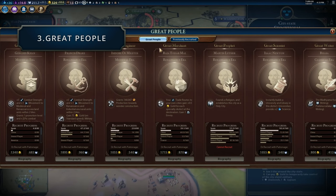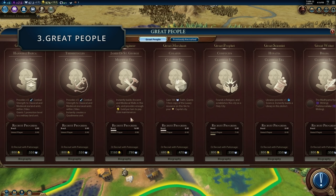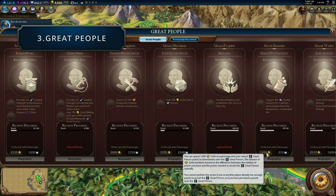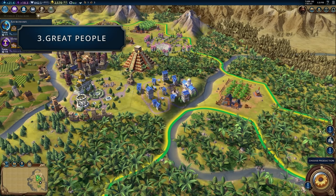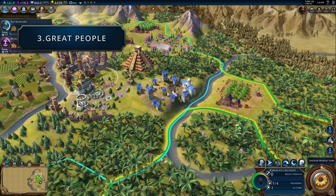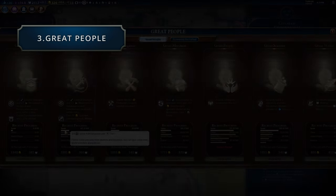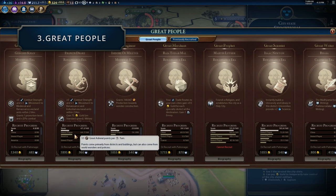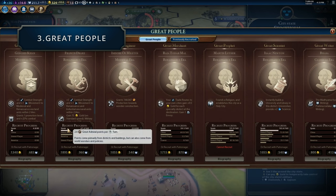Moving on to great people — great people are now unique and no two are the same even if they're the same type, like two great scientists being different. They're also now tied to their eras. For example you could get Homer as an ancient great writer but Jane Austen in the industrial era. You race against other civs to get the ones you want, and once you get a specific great person they're removed from the list. The tricky thing is whether you should rush the current great person or let someone else take it, allowing you to grab the next one. For example, the classical general Sun Tzu gives you the Art of War great work, while the also-classical general Boudicca converts adjacent barbarian units to your control.